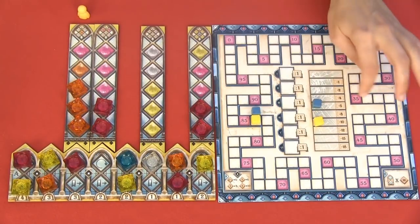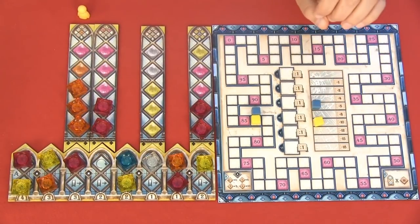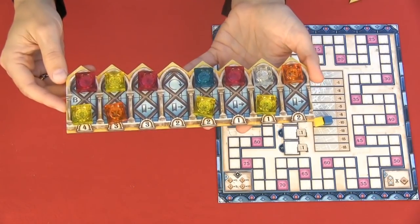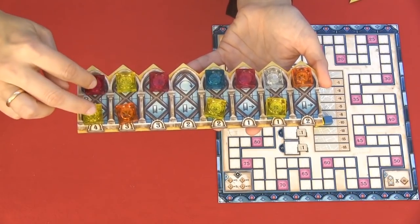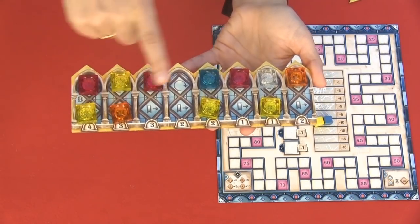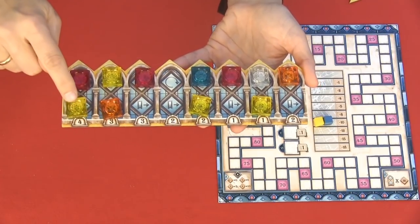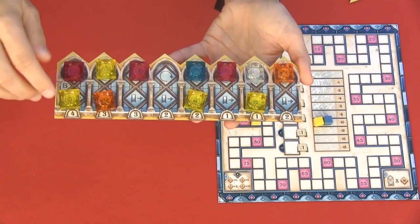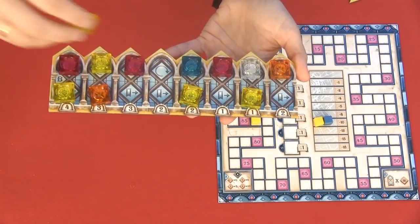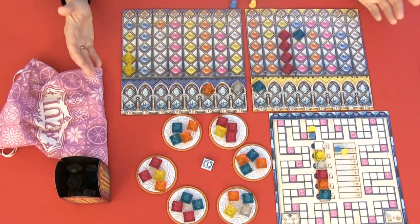If there is a tie, look at who has the least minus points on the broken glass track. If they are still tied, they share victory. If you played with the B side, count how many pattern strips you have finished on both sides — here that is four. Then count how many tiles you have of one color on the board — also four here. Your score would be four times four, sixteen points. If you had one more yellow it would be four times five, twenty points.